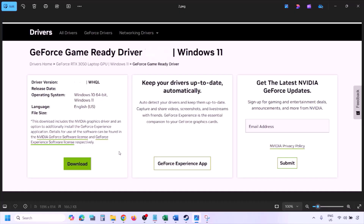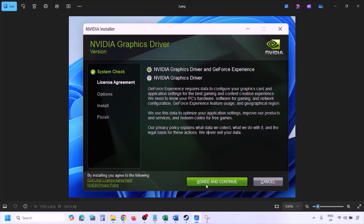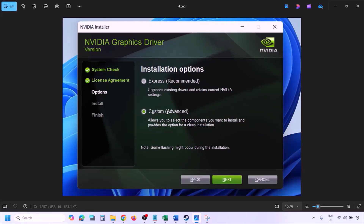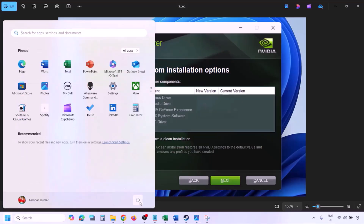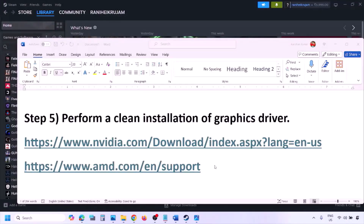Once the download is complete, run the exe file, click Agree and Continue. Select the Custom option (not Express) and click Next. Put a check on 'Perform a clean installation,' then click Next and let the installation complete. Once done, restart your computer and launch the game.